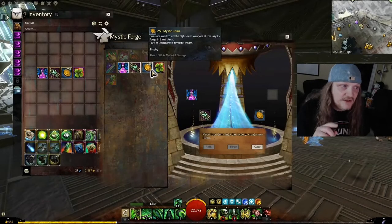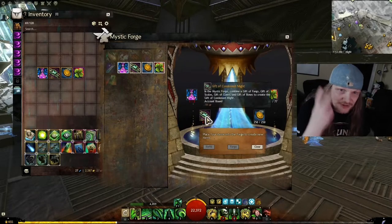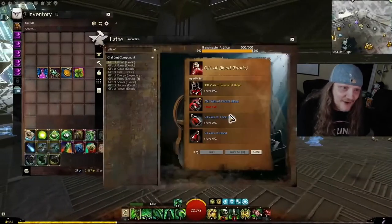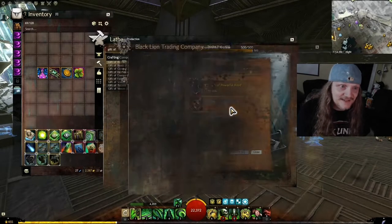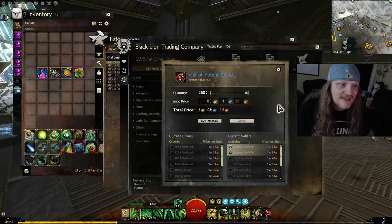Then you take those gifts, the 250 Mystic Coins, and the Clovers to make the Mystic Tribute — but you actually need two of each. You need two Gifts of Condensed Might and two Gifts of Condensed Magic. Don't forget, you need two like I did. I forgot! So we go back and need some more. I also needed more Tier 5 mats because I ran out, since I recently made a bunch of Legendary Runes.